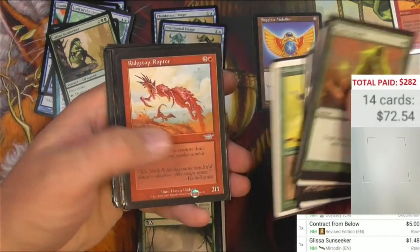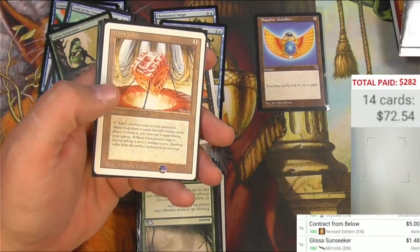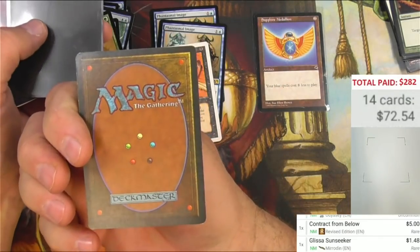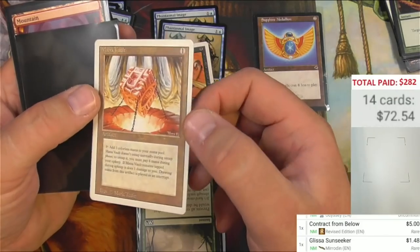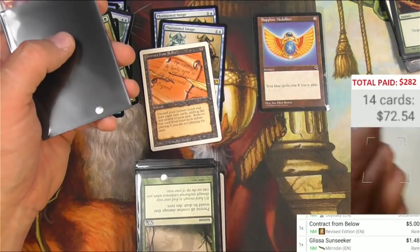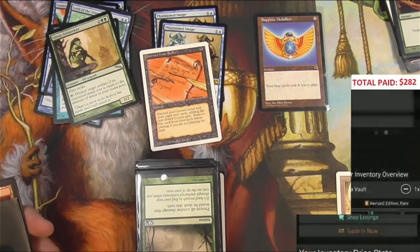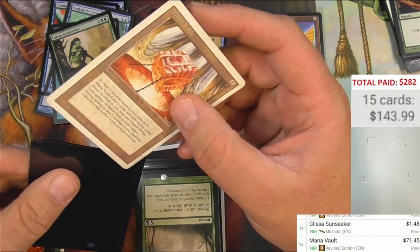Giant Growth, Throt of Ruin, Archers, Raptor, Fireball. There's that Mana Vault! That's a nice big hit right there. Very light play condition, just a little bit of edge wear. Is that going to count as near mint? I think it's got just enough to probably not quite make it. But that is a Revised — not a Fifth Edition — Revised Edition Mana Vault: $71.